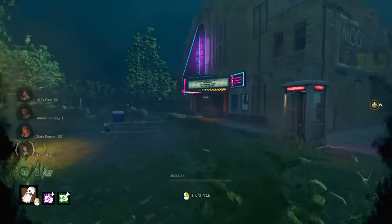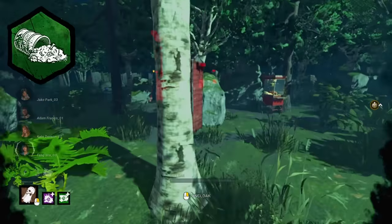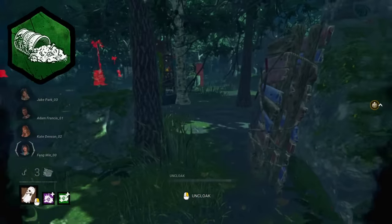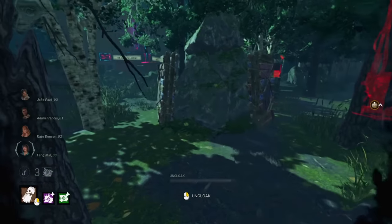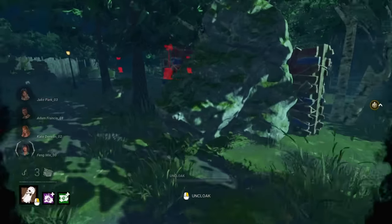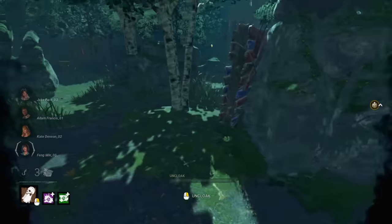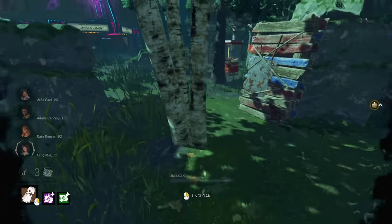So this is the latest map that was added to DBD, Greenview Square, part of the Withered Isle Realm. Some of you might have noticed a strange tile that can sometimes spawn on this map. As you can see, this structure features two palettes right next to each other. There are a couple of variations of this tile and sometimes it is able to generate more than once on the same map.